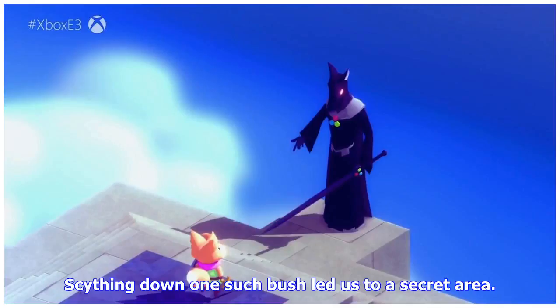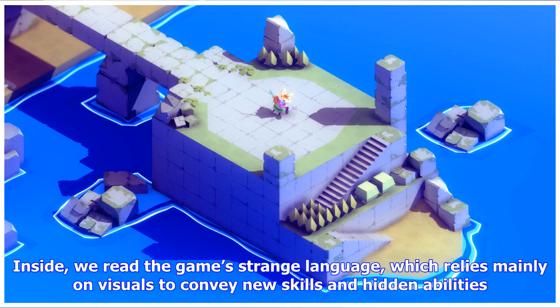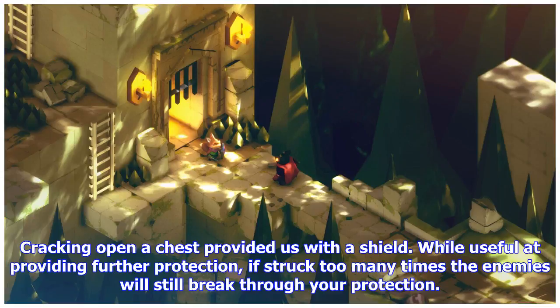Scything down one such bush led us to a secret area. Inside, we read the game's strange language, which relies mainly on visuals to convey new skills and hidden abilities. Cracking open a chest provided us with a shield. While useful at providing further protection, if struck too many times the enemies will still break through your defenses.